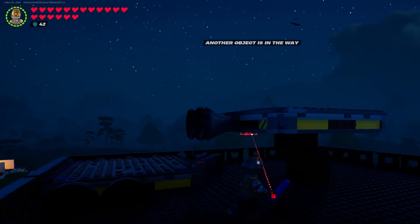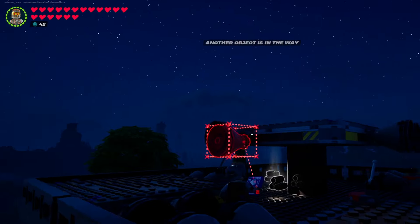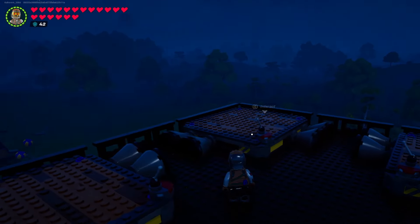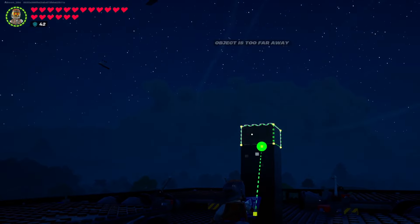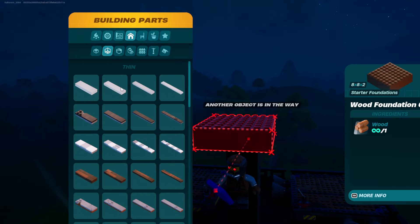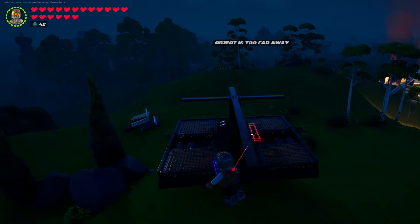Now we're just going to go ahead and repeat the exact same thing we did there, three more times, in each corner. Now that we have all four dynamic foundations in with the rockets properly placed, we're going to go up eight here — three, four, five, six, seven, eight. Then we're going to grab our floors. This is a 16x2. We're going to center those and these are going to come out two more for a total of three.